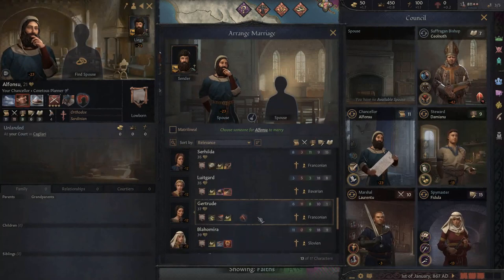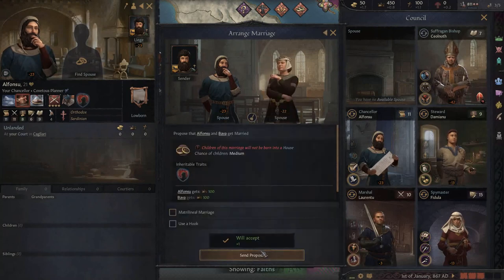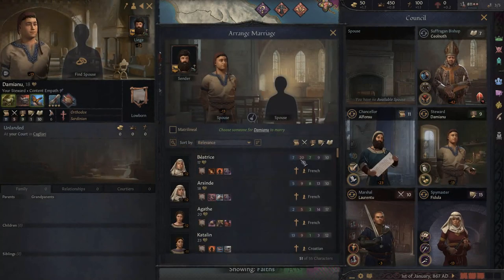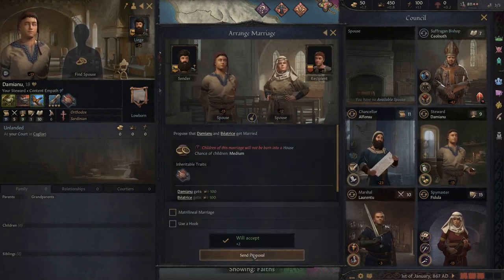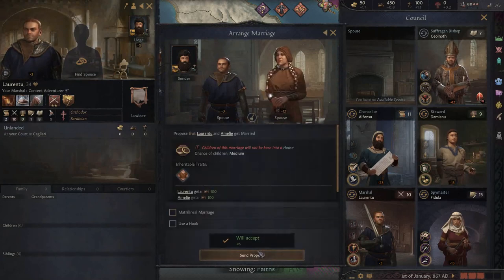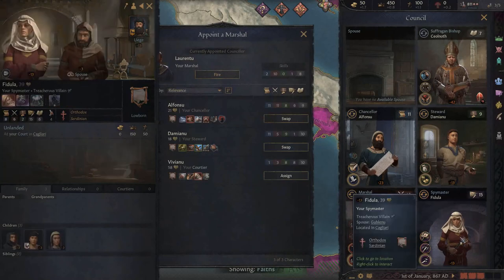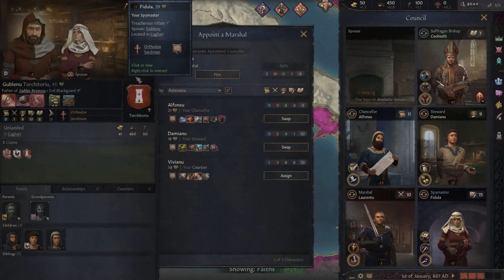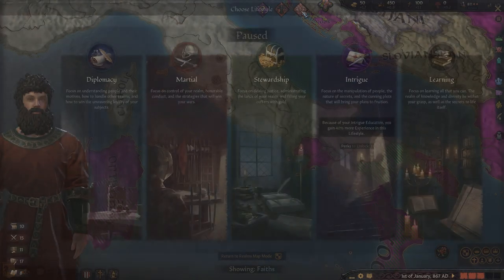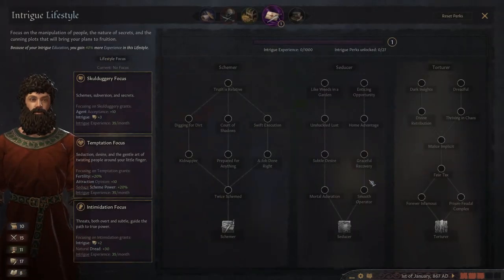Let's find these guys some wives if we can - it sort of starts bulking out your court at the start of the game. Being possessed is an inheritable trait, interesting. Some of our court ladies have decent skills - there's a girl with 20 Marshal skill. Let's get some new blood into the court. There's a Giant trait too, which might be handy for breeding warriors. For lifestyle, we're going with Intrigue and the Intimidation Focus - that gives us plus two Intrigue and plus 30 natural Dread straight away.